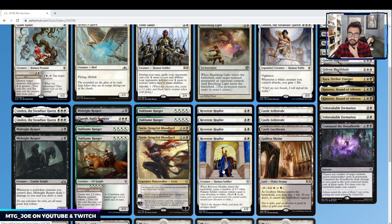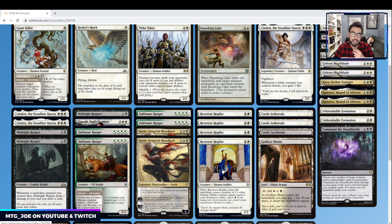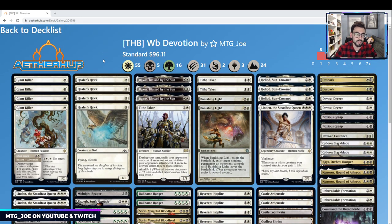Then there's also Reverent Hoplite — basically Mono White's Grey Merchant in a sense. When it enters the battlefield, you count your Devotion and you get that many 1/1 white soldier tokens. So there's kind of a life gain sub-theme to it, with a go-wide weenies effect.